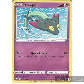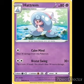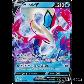Next we have a reverse holo — 80 HP, Psychic type, Stage 1. First attack: Calm Mind — heal 30 damage from this Pokemon. Second attack for two colorless: Brutal Swing — flip a coin, if heads this attack does 30 more damage. Weakness Darkness, resistance Fighting, retreat cost one. He is an uncommon, and he evolves from Hattena because he is Stage 1.